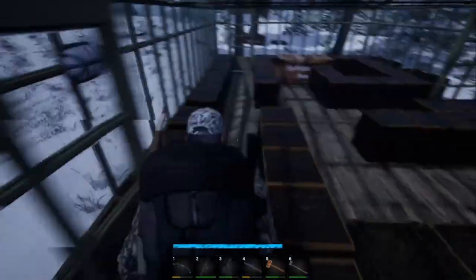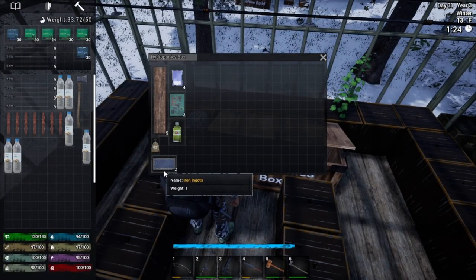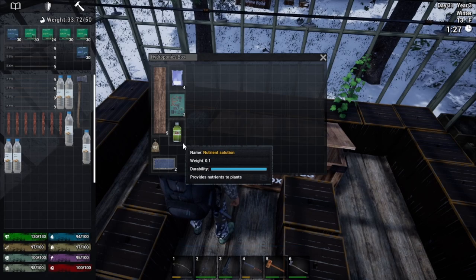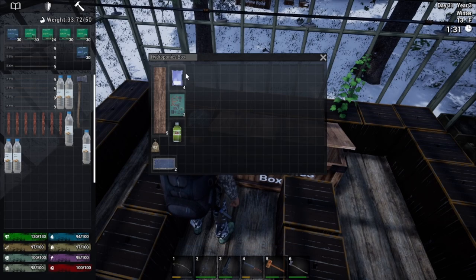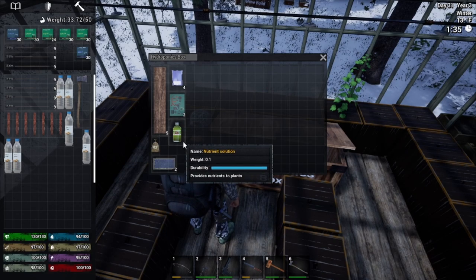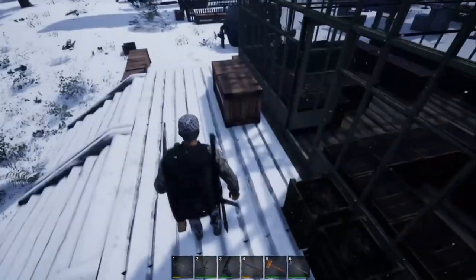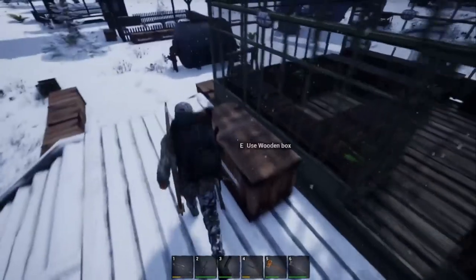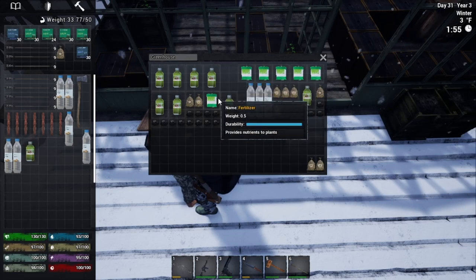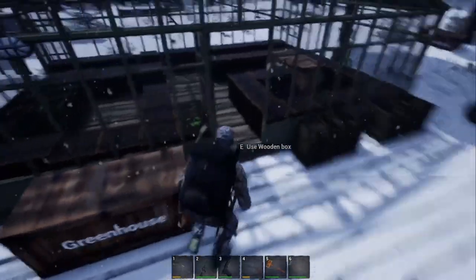Let's move on to the hydroponics box, which is very similar to the cultivation box. As you can see, it does require a little bit more to build. It does use nutrient solution — no fertilizer or animal waste — and you need to connect this to a water source, such as a water storage. The hydroponics box functions similar to the cultivation box: you drop a seed in, connect the water, hit hydrate, drop your nutrient solution in, and then all you have to do is come back and keep monitoring it for the nutrient solution.